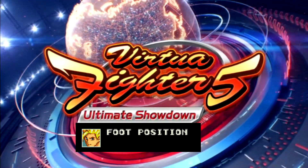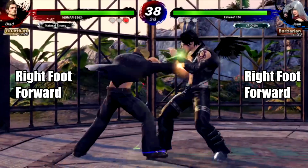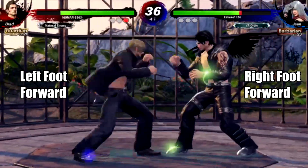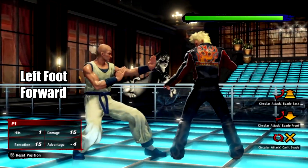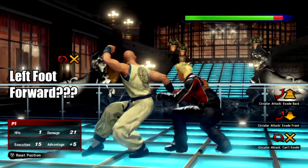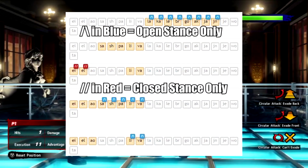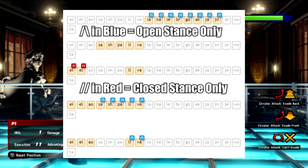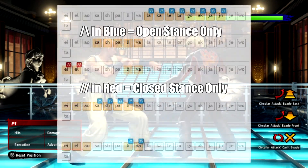We've covered a little bit of this before, but there's more to explore when it comes to foot positioning. To recap, this isn't like Tekken. Characters don't have a dominant foot — they can switch stance throughout the fight, and this impacts things like what direction you should be sidestepping in, what tracking moves you should be using, and even what combos you have access to. Look out for the red and blue markers on VirtuaFighter.com, indicating whether a combo is possible in open stance or closed stance, or if it doesn't have a marker, both.